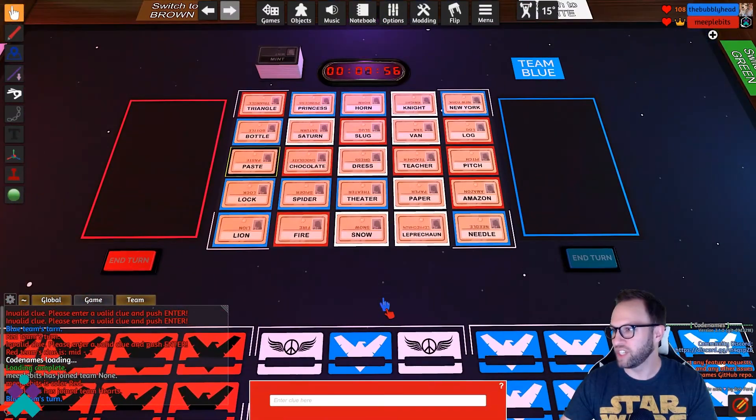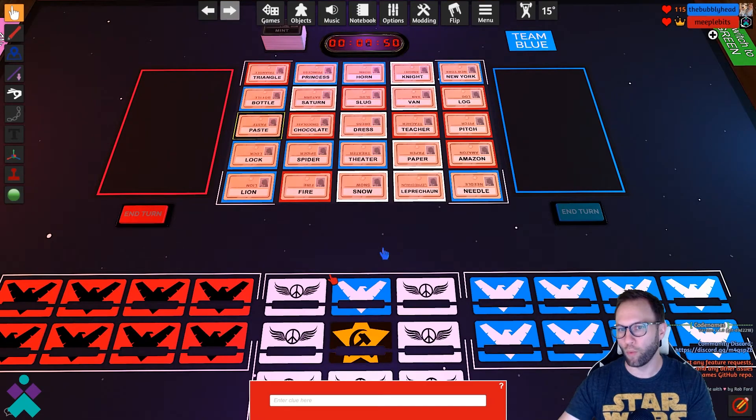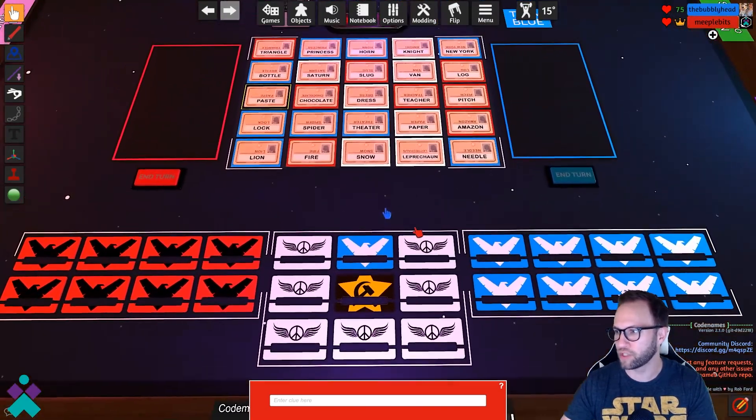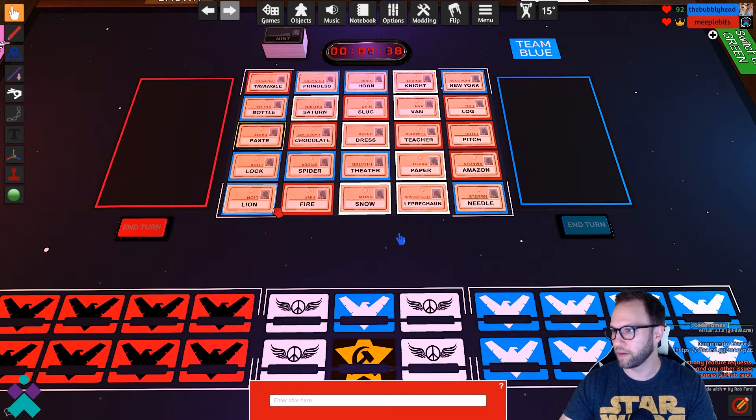All the cards have been dealt out automatically and all the teams would be assigned if there were more players at the table. We are red team and it looks like we don't go first, so the other player would go first. On blue team's turn, be mindful of where you as the Codemaster place your cursor, because all players around the table can by default see your cursor. You don't want to give away cards you're reading by hovering over them. Try to play a fair game.